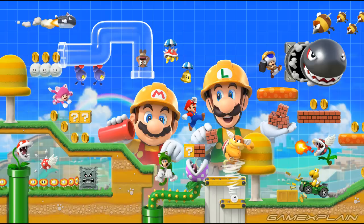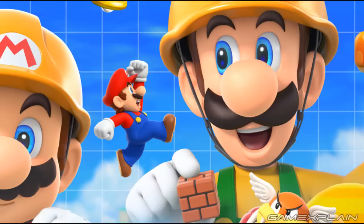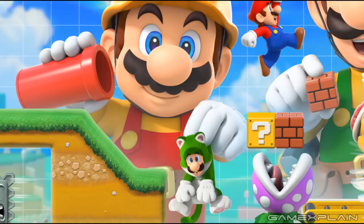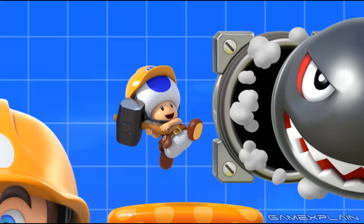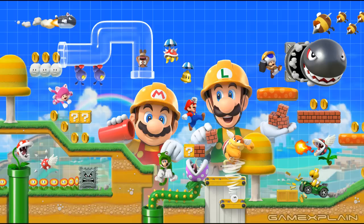There are a bunch of characters in here that weren't showcased in the Super Mario Maker 2 trailer. We have Mario, but then the building Mario is placing in is Cat Luigi. We've got Toadette on the far left and Blue Toad on the far right. If you played New Super Mario Brothers U Deluxe, you'll recognize these are the four playable characters in that game — we're just missing Nabbit.